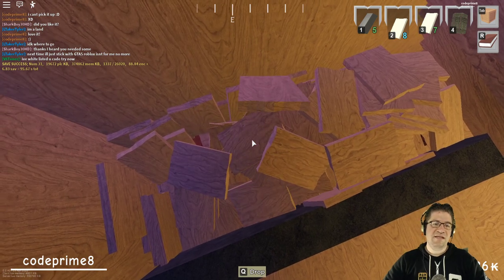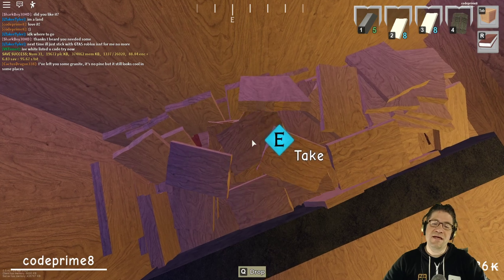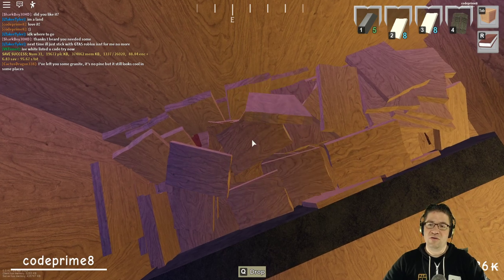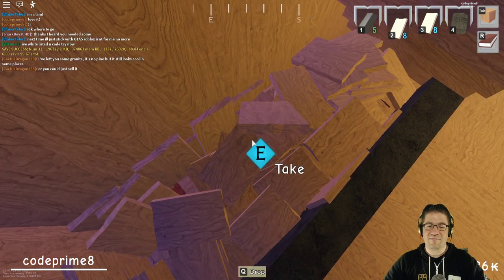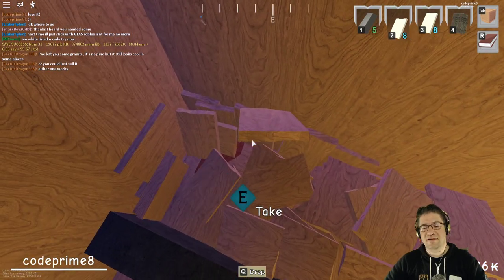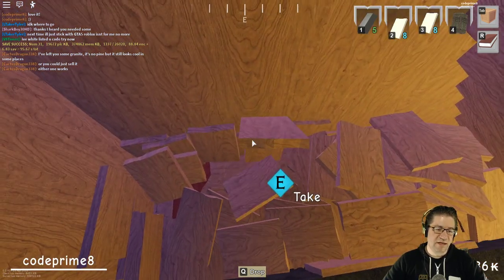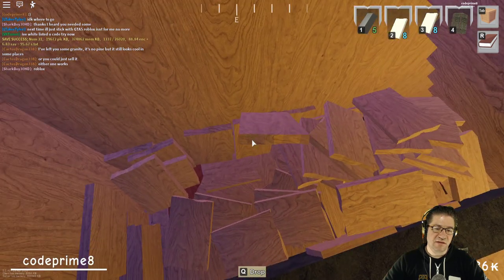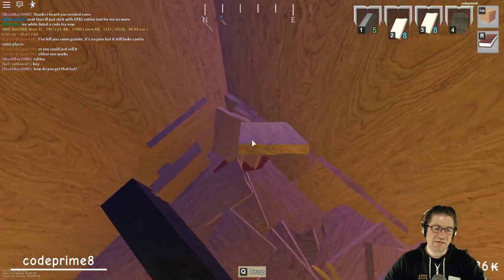Hold still and wait for the E — it should appear, just like that, then you can grab. But if it doesn't appear, just turn to the left or right and it should pop up again. This is not working — oh, it's going a little bit faster. Is it patience? Is patience causing it to work?